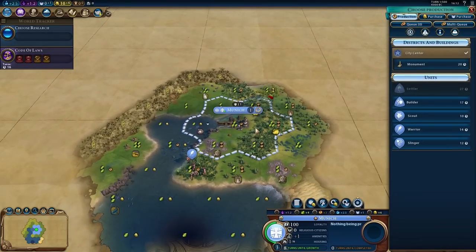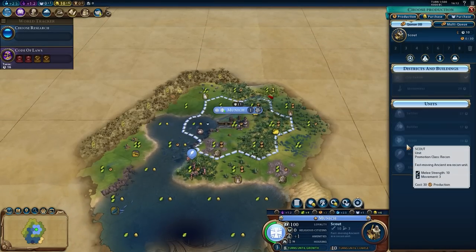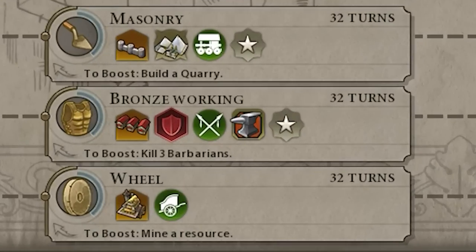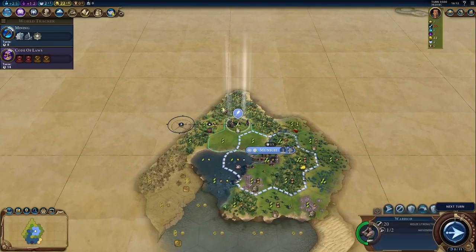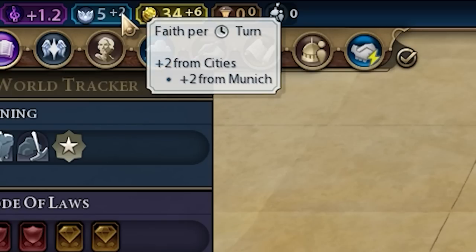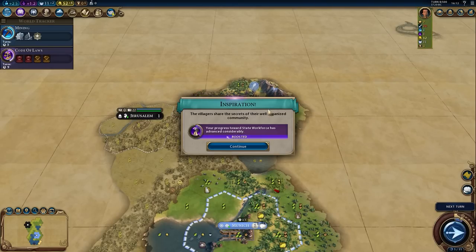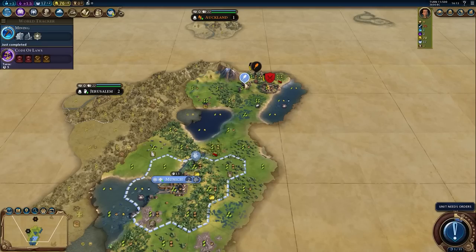First we'll work the pearls to get an early pantheon. Later we'll make up the difference by skipping god-king and going straight into urban planning. Free scouts to find everyone as quickly as possible to start generating tourism. Bronze working to chop down forests and jungles, then castles to unlock Ludwig's special ability to convert culture adjacency to tourism. With our warrior we scout around the capital to find places to settle. We've met Jerusalem first — excellent — now making 2 faith per turn, most likely getting the free settler pantheon. A goody hut, another city state Auckland gives us production. Deal with barbarians as soon as possible — normally one warrior is enough to clear a barb camp.